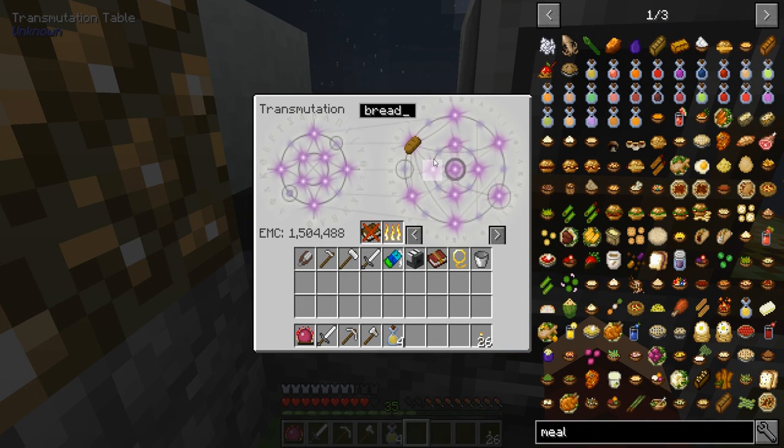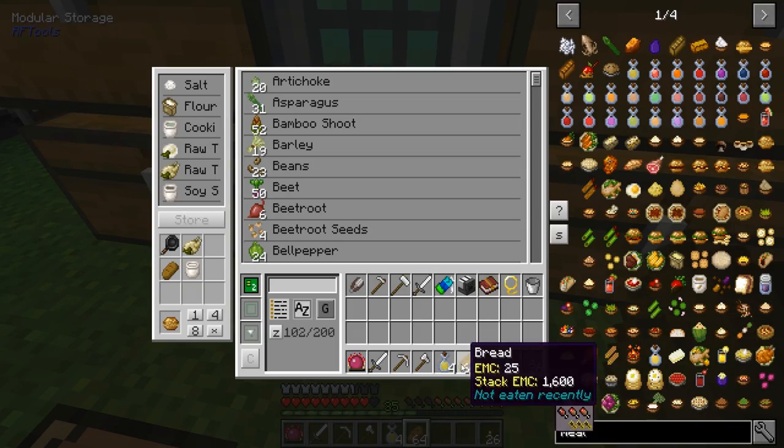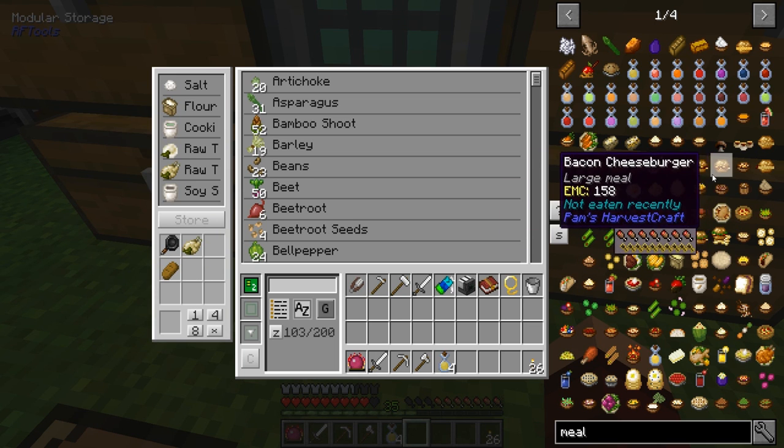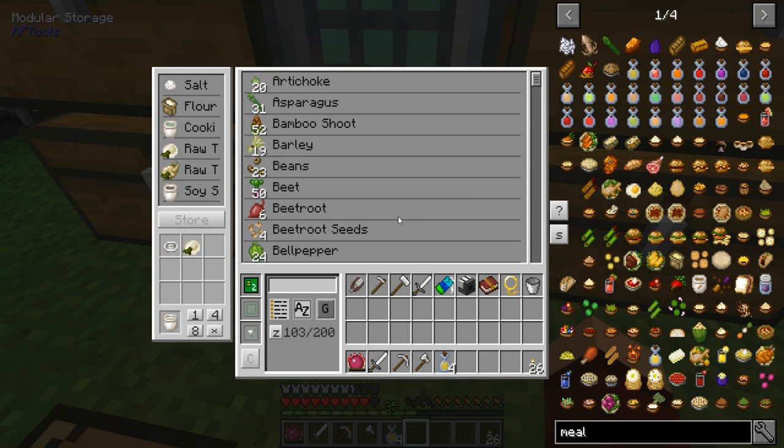A lot of packs that have the whole Project E thing - especially the skyblock thing - it kind of makes me think, like, what's the point? How do I make mayo? What's the point? Because it's super easy for us to just get everything out of the table.